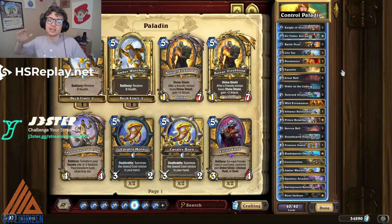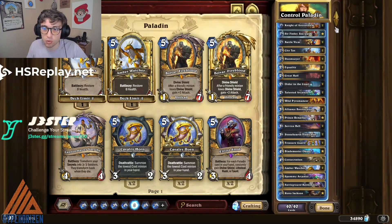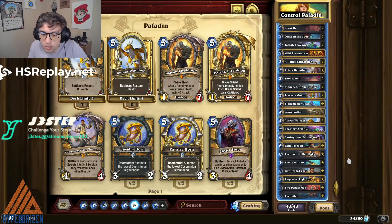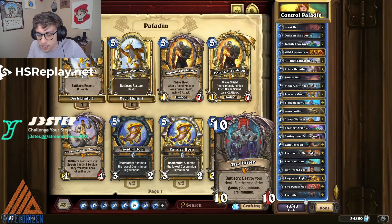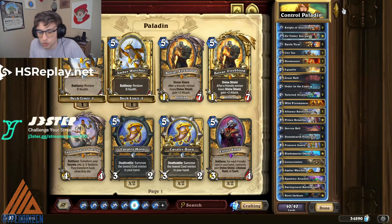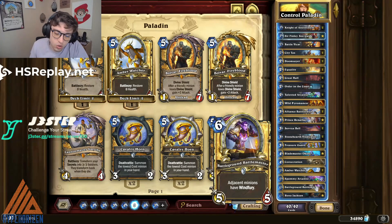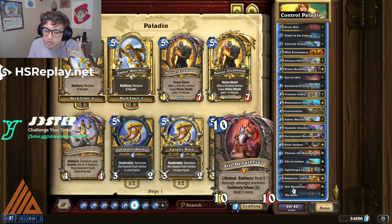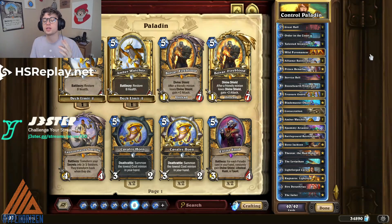Next up is Control Paladin. This deck has a bunch of different builds, but this is the more generic version — not really teched for anything in particular, but it has a lot of removal: Doomsday, Equality plus Consecrate, Cariel to heal up with Rag and Reno, and Denathrius and Jailer as your top end along with Theotar to disrupt your opponent's combos. You also have Battlemaster to close out games quickly after you play the Jailer. The deck's main weakness is that it's very telegraphed — if your opponent runs Mutanus or Theotar they can shut down your Denathrius or Jailer after you play Order in the Court. But with all the aggro out there right now, this deck has been absolutely killing it, and if you want a Control deck and like Paladin, this is a great choice.